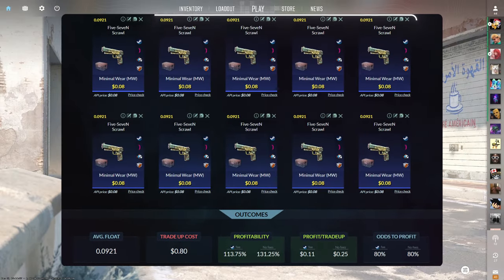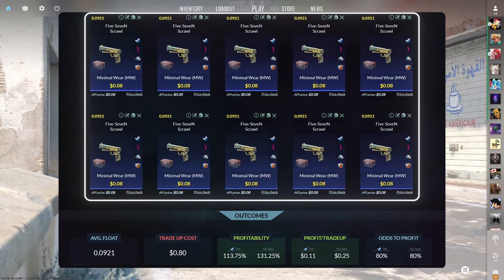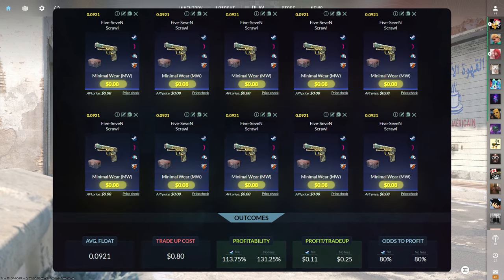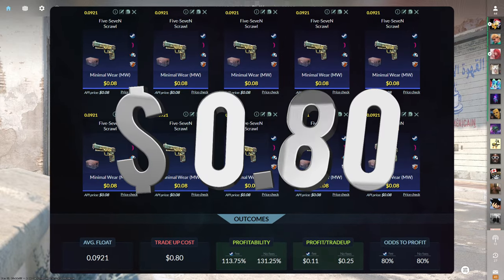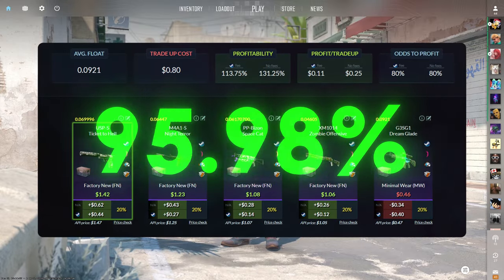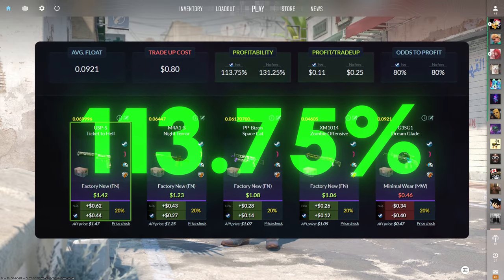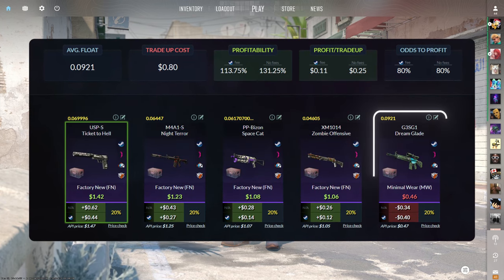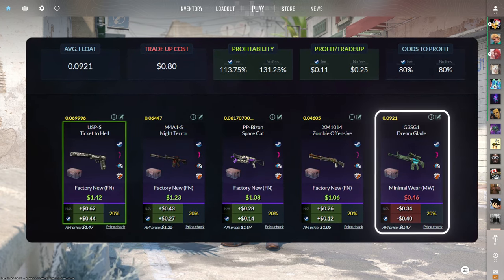Today's first tradeup consists of 10 minimal wear mil-spec skins from the Dreams and Nightmares case below a 0.0921 average float. Make sure to get each input for 8 cents or less. This tradeup costs around 80 cents total and has 113.75% profitability after steam fees, with a massive 80% chance to profit each time. As long as we don't see the Dreamglade we'll be happy, but we're obviously hoping for the USP-S or the M4A1-S since they're the most profitable.